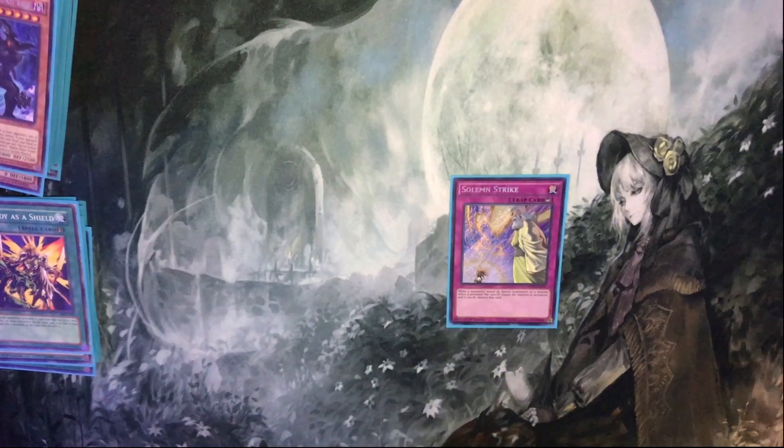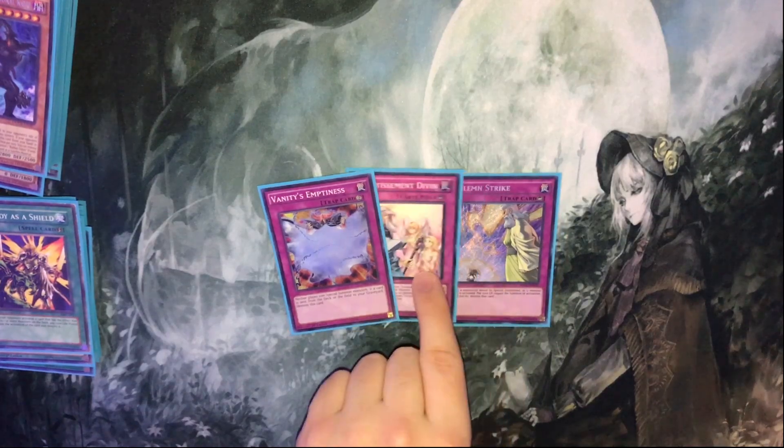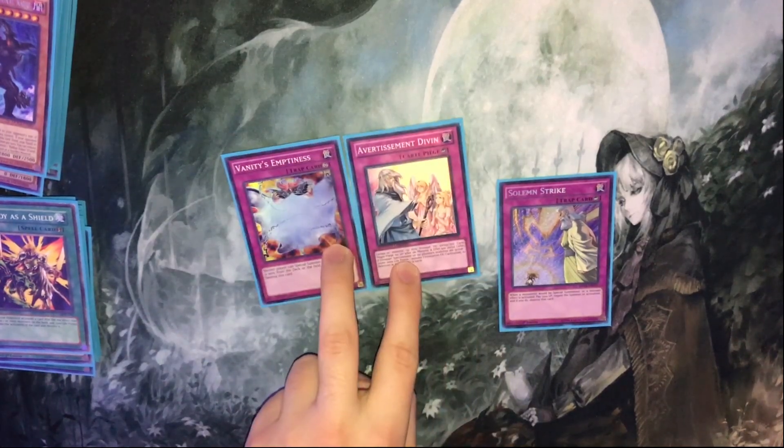My traps, ideally — this is what I'm playing right now — we've got the Solemn Warning, Solemn Strike, and the Emptiness. Probably would want to be Two Strike, Two D-Barrier, Warning, and Emptiness.